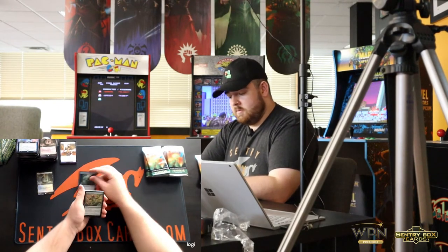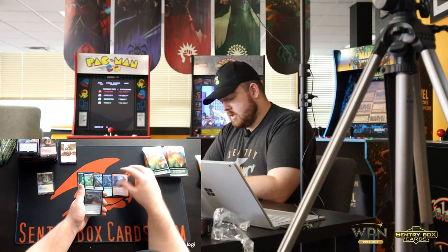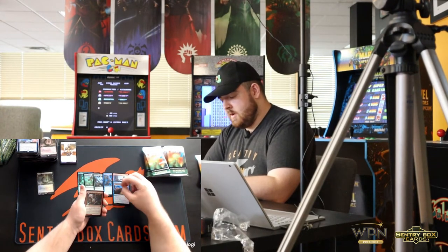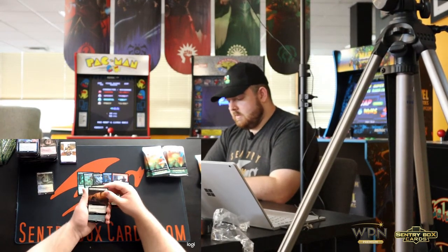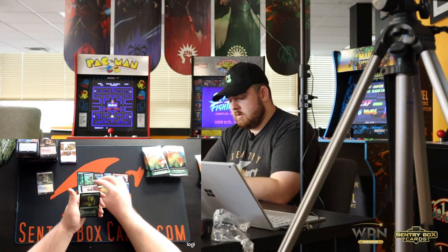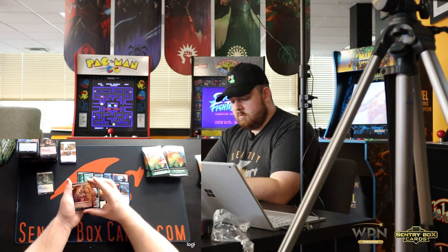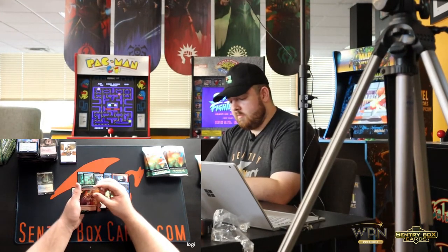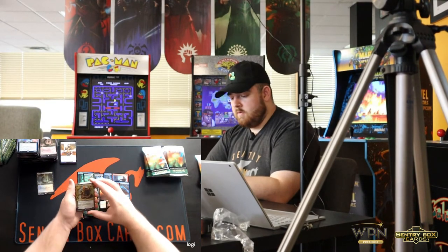C4 Stalker, Might of Mirasa, Concerted Defense, Song Mad Treachery, Mountain, Undo Inversion — the Planar Cleansing Land Hybrid one. Myriad Construct, Territorial Scythe Cat, McKindy Ox, Red-Green Dual, Crown Pathway, Kazandu Nectarpot, and we got another Full Art Foil Nyssa of Shadow Baws. It's a sweet-looking one.